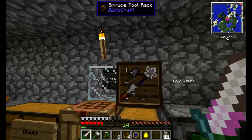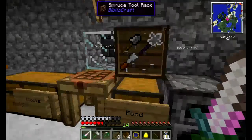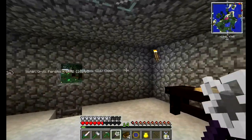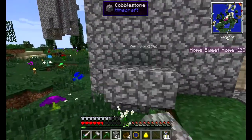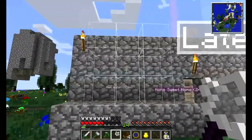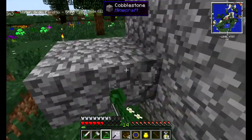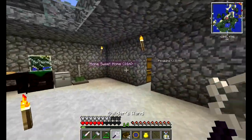I've put up a tool rack from Bibliocraft - you craft it with one iron ingot surrounded by slabs, and depending on what you use you get a different style. Also while exploring I found the Builder's Wand, which is pretty expensive to craft. Let me demonstrate - if I place down cobble, I can duplicate it in a three-by-three area or just by right-clicking. I need the materials in my inventory, but it gives me a lot of help building bigger stuff.